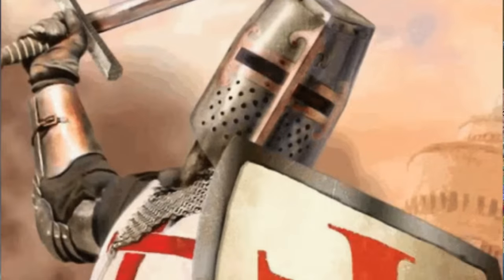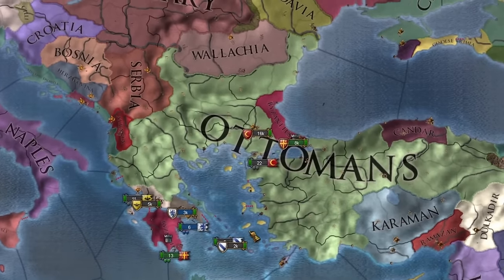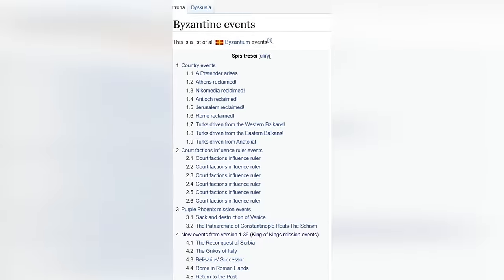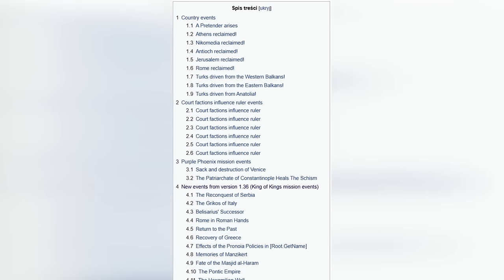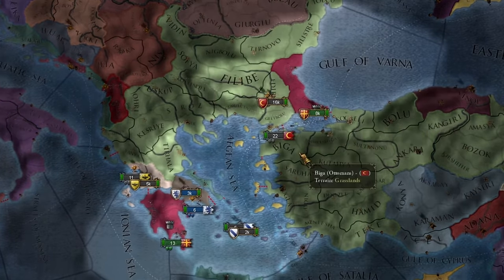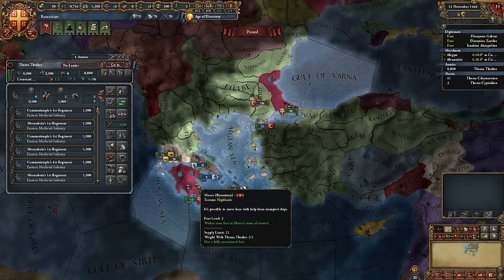Hello, imperialists. It's Lukas here. Who would have thought that Byzantium has secrets hidden in its events that we can explore? These secret events aren't that secret anymore, as I see them on the EU4 wiki in the section related to the latest DLC. But you still need to know where to look. For now, I'll share the first method, where the beginning is basically similar to a normal start.